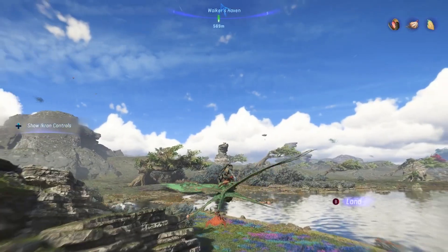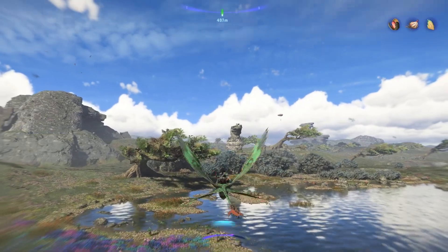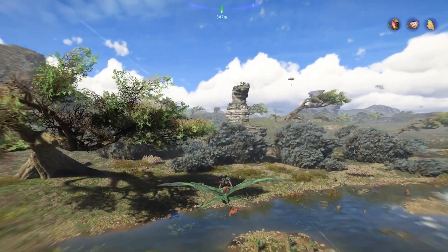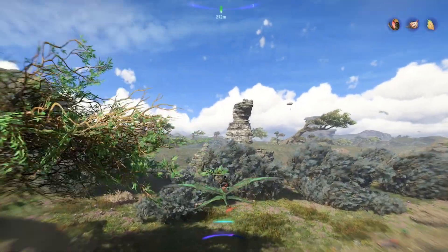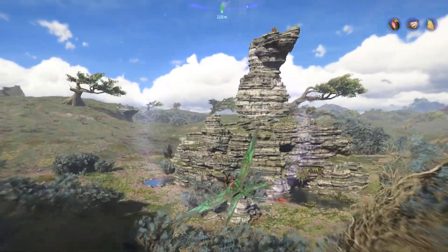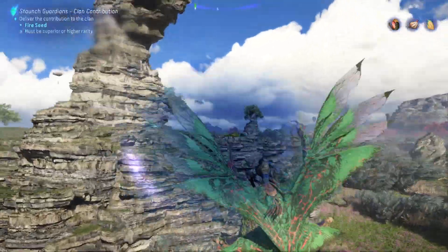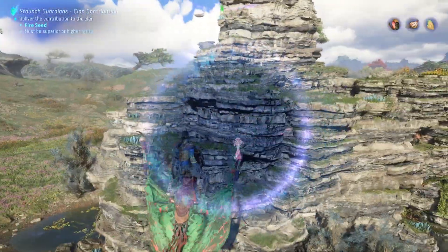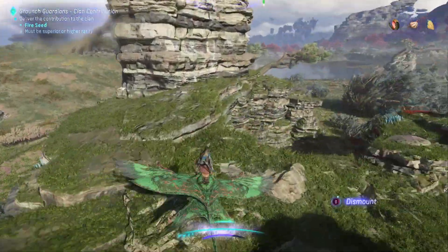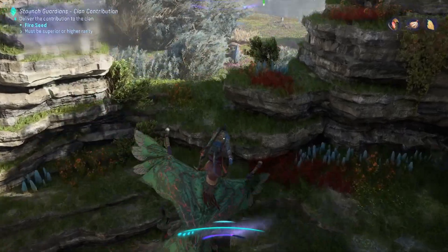Welcome back to Avatar: Frontiers of Pandora. We have something to get over here which I'm going to guess is a bell spring because it usually is. All right, let's see what we're here for — it is a bell spring, I knew it. Just got to find a way in there, let's land.